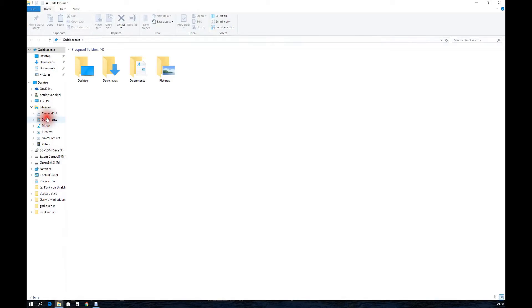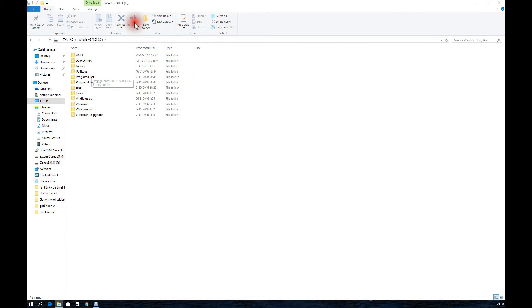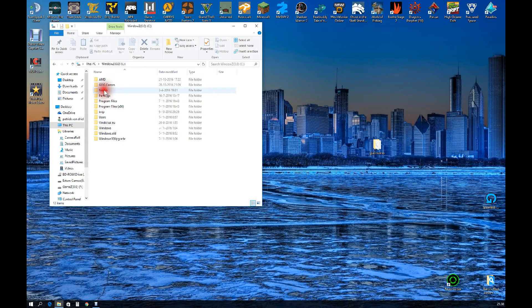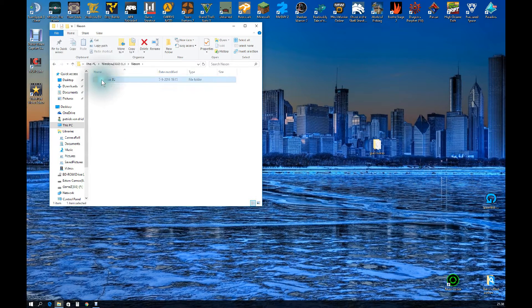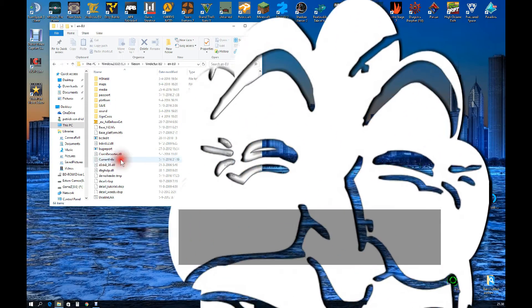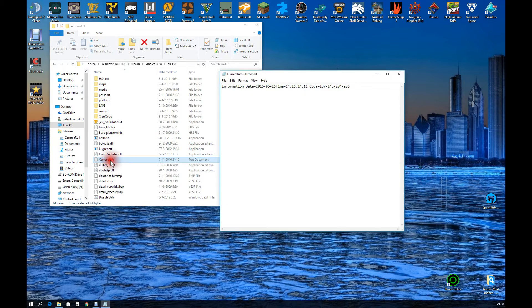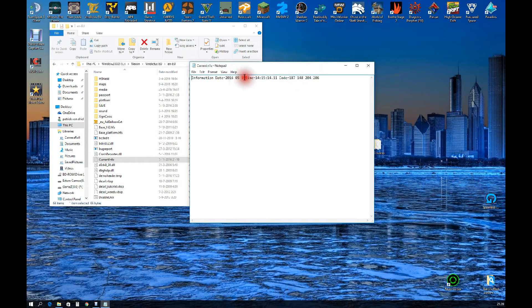Go to your file destination. On my PC it is on my C drive. Then go to Nexon, Vindictus, and the main folder. You'll see a file with the name 'current info' — just double click on it, and you'll see a pop up.